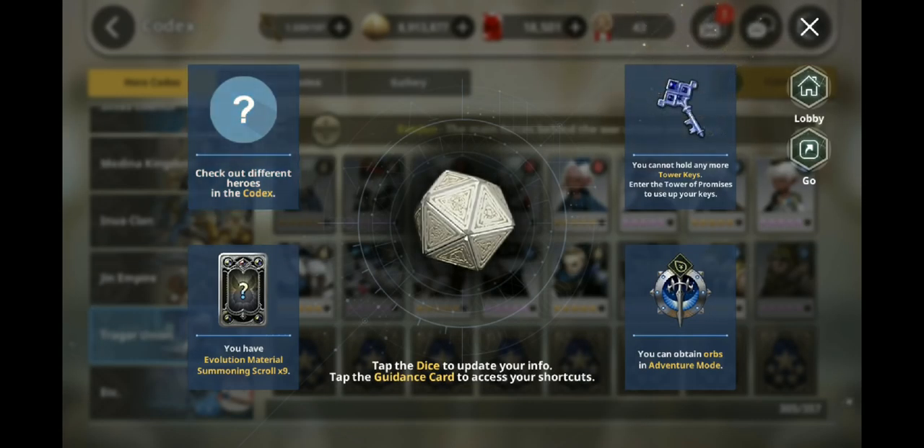Also, do your Tower of Promises every day three times — three when you wake up, three throughout the day, and three before you go to bed. It really, really helps you collect gold.